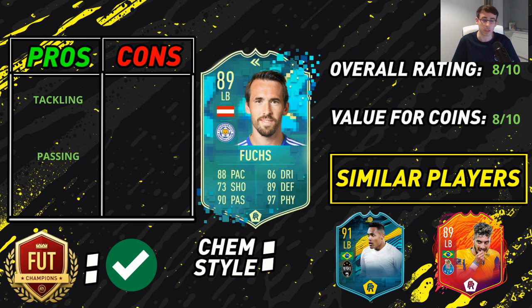His first pro is his tackling — superb, fantastic all-round defensive stats: 91 interceptions, 91 stand tackle, 90 slide tackle. No need to increase those stats. His 86 defensive awareness and 86 heading are very nice. Being 6 foot 2, having 86 heading accuracy is something most fullbacks don't have — only high-tier fullbacks do. He also has 99 jumping, so in the air he's going to be very effective at winning headers, though I was never given the opportunity in my games.